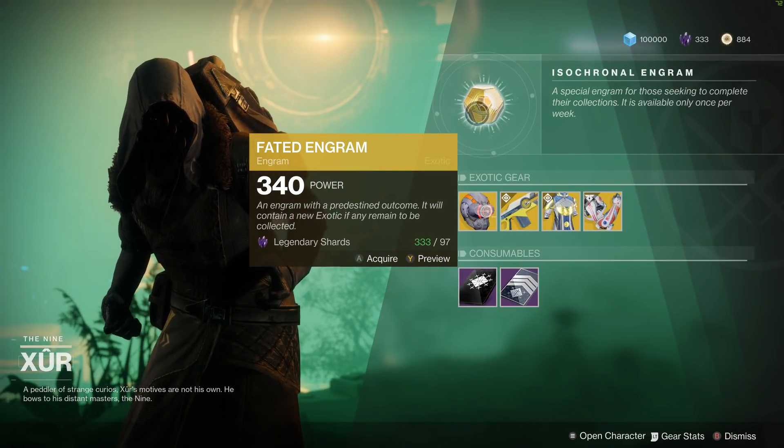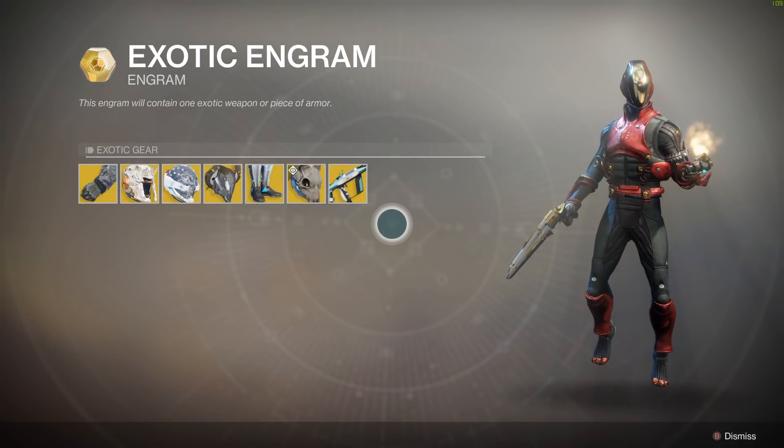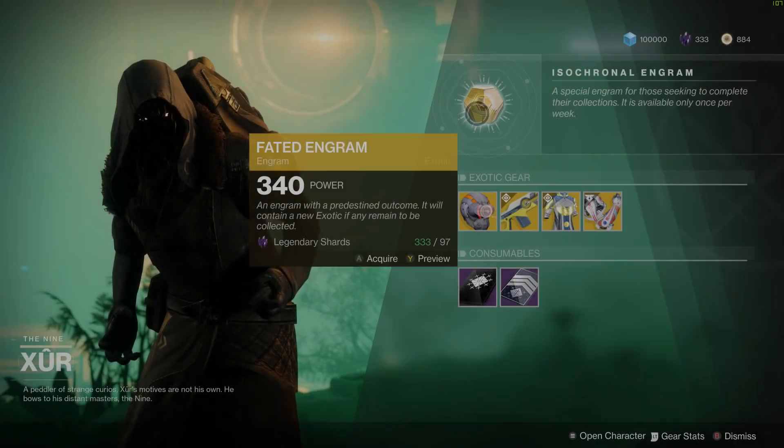First things first, of course, we've got the Fated Engram. This is the dupe-protected engram. It's going to run you about 97 Legendary Shards, but it should give you something you haven't gotten thus far.